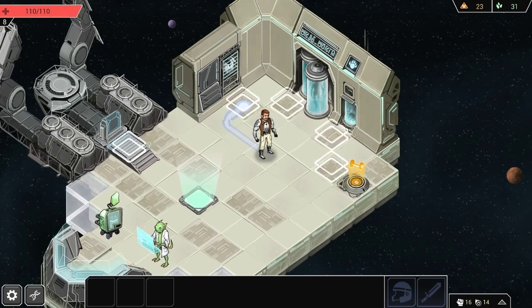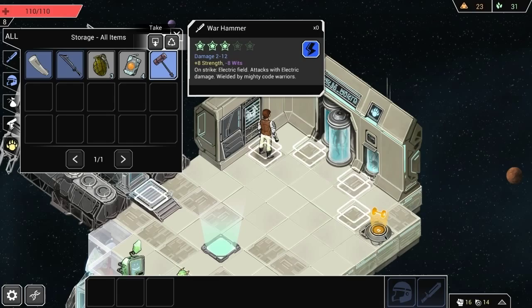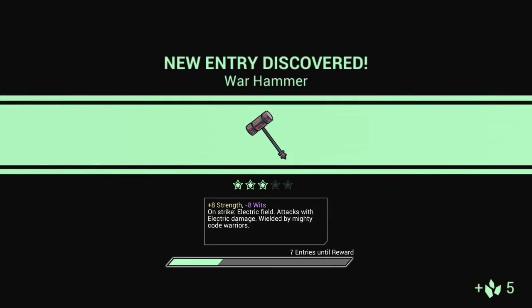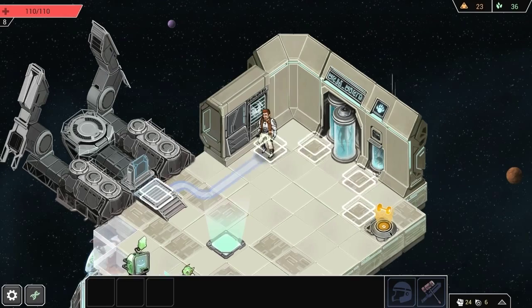So we've got some pickups, we've got some loot, but we don't have anything equipped currently. We have a good sword, or we've got a mediocre hammer. Let's equip that. We don't have any helmets and we're pretty low on crystal.